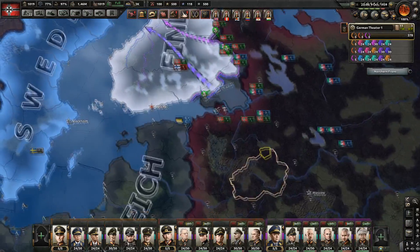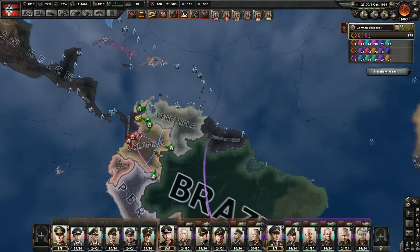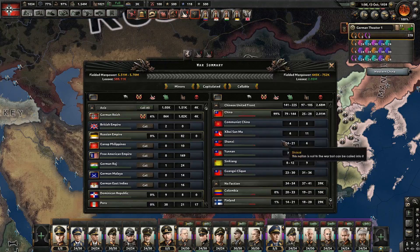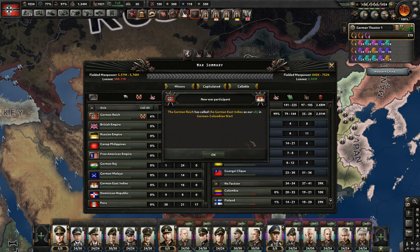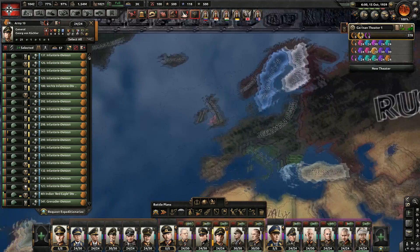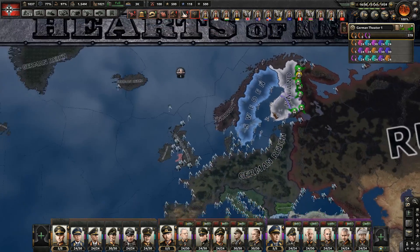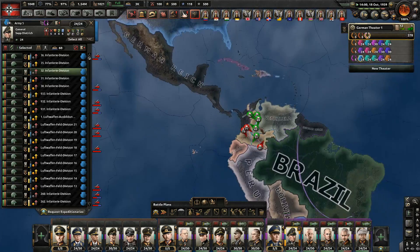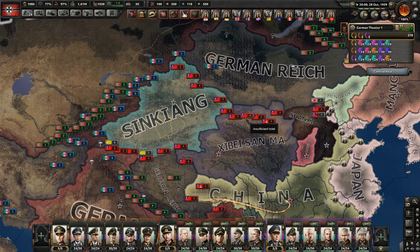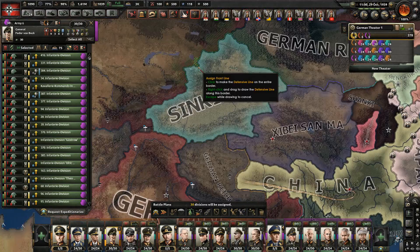The problem with attacking China is that we will get a common peace conference with the Japanese, which means they will still land all over the place. But we can handle the Japanese. Call in Russia to attack Finland. Justification on China is complete. Should I declare or wait until we finish Finland? If I don't wait, Finland will join the Chinese United Front. Let's attack China — but we're not at war with the whole Chinese United Front, just China itself. Let's call everyone in.